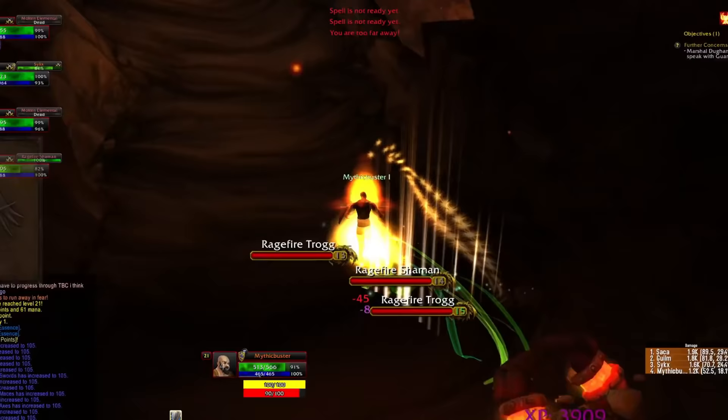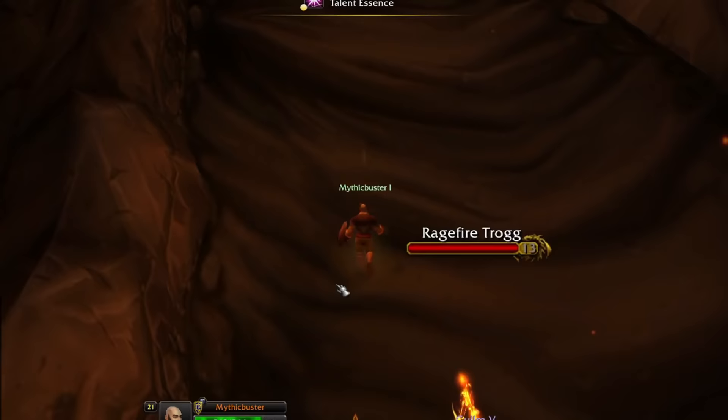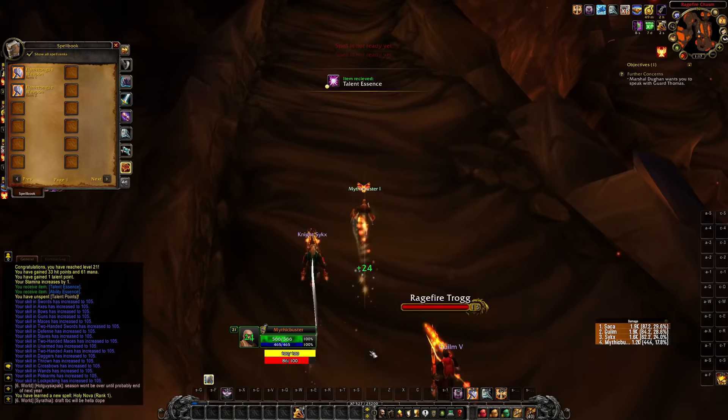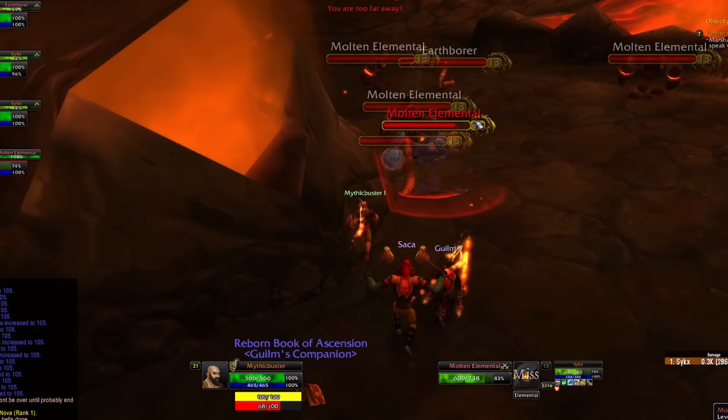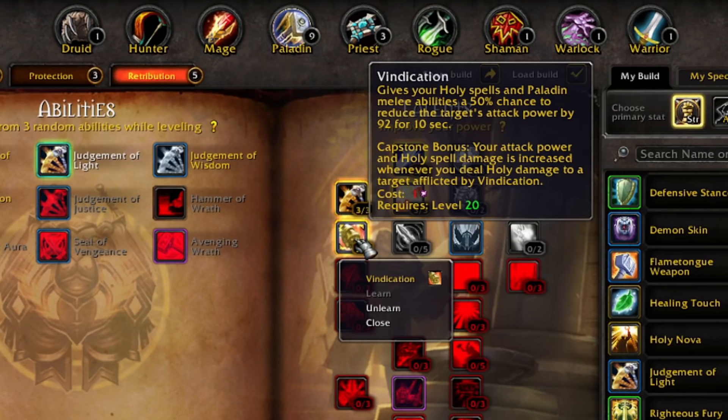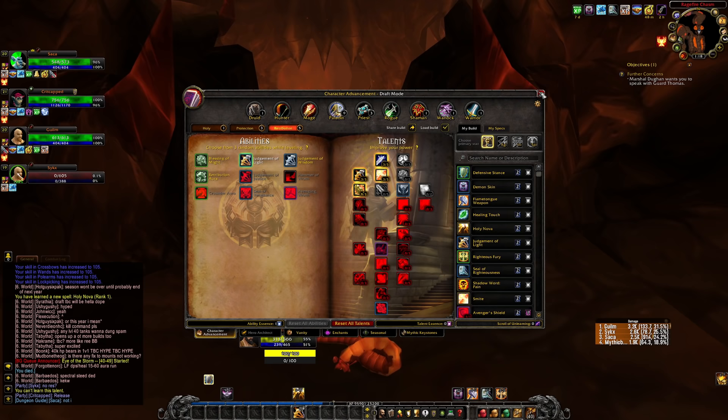Level 21 and that's a new ability: Holy Nova. Let's go ahead and grab it. It won't do me any good right now because Holy Nova doesn't generate any threat. The point of Holy Nova through the pious strikes isn't really a threat thing — it's a healing thing, and it heals everybody in my party as well. Look at the instant threat with just Judgment and pretty high damage. Vindication is maxed out now, reducing attack power by 92 on a judgment. That's a lot at this level.